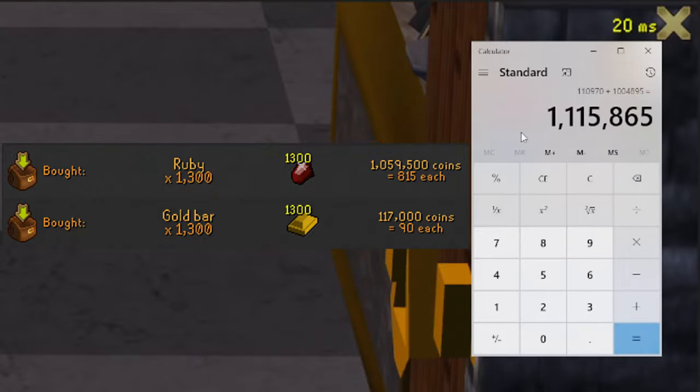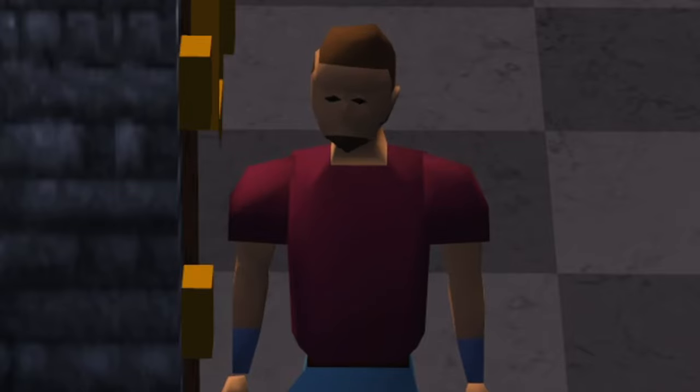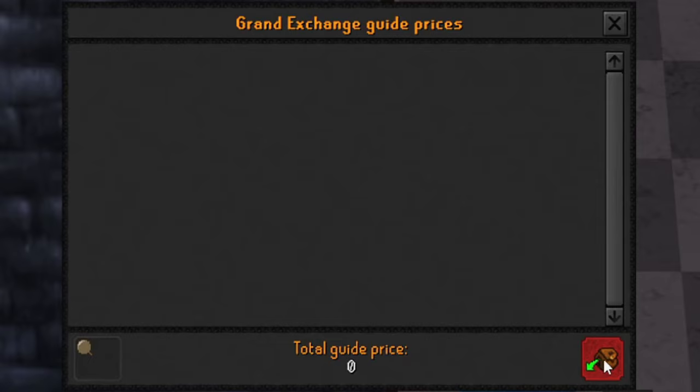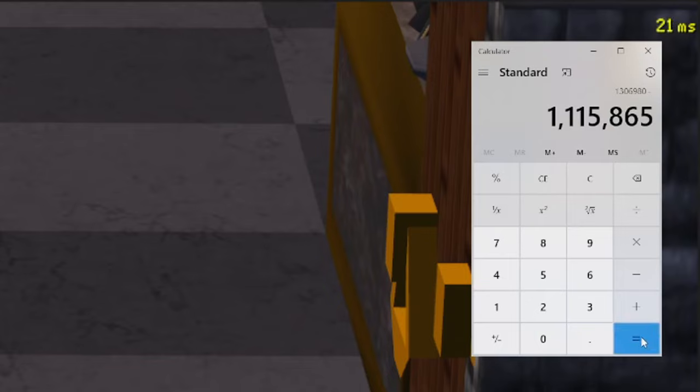Our total investment for this video was 1,115,865 GP. The sell price for 1,233 ruby necklaces comes out to 1,306,980 GP. So today's profits and the winnings for this video is going to be 191,115 GP.